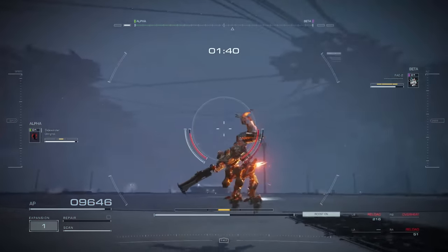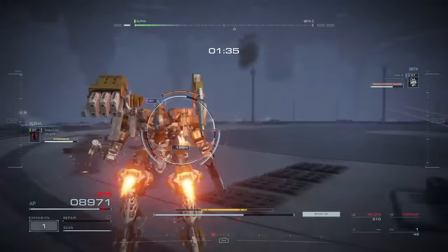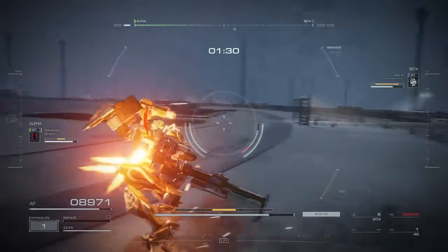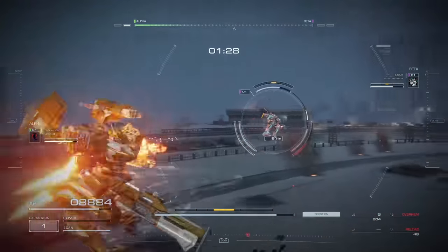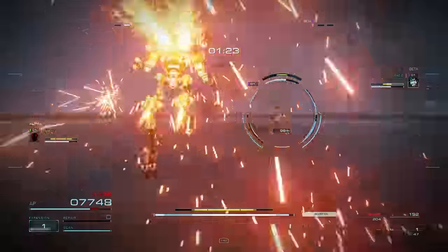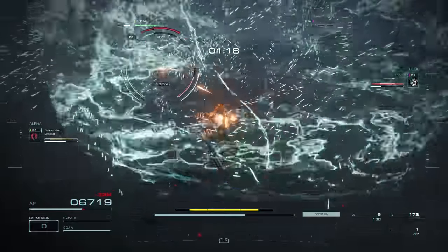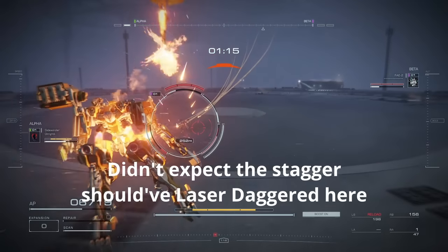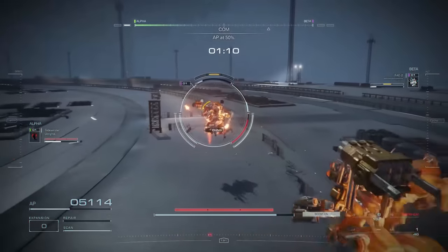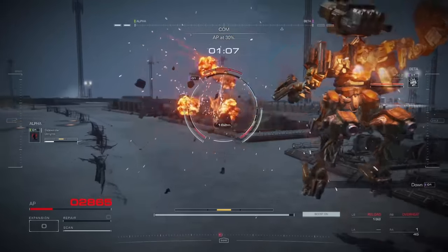That was just lag. The weight difference definitely comes into play — if you can make sure the stagger doesn't fall off, it's easier to stagger him and finish him in one combo. We trade the kicks and we win.